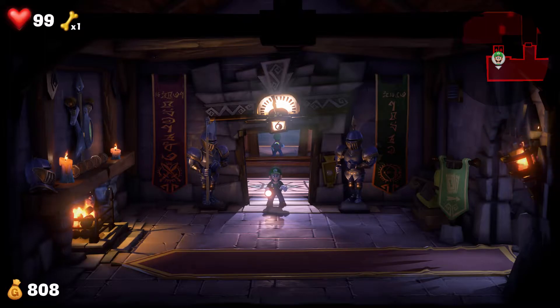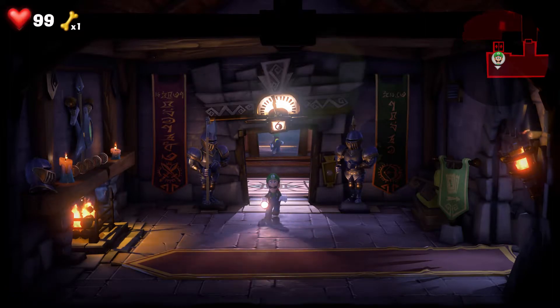Welcome back, everybody. I'm Wes Pinkston, and in this video I'm going to do a complete walkthrough of the sixth floor, which is Castle McFrights, and the boss ghost for this level is King McFrights.